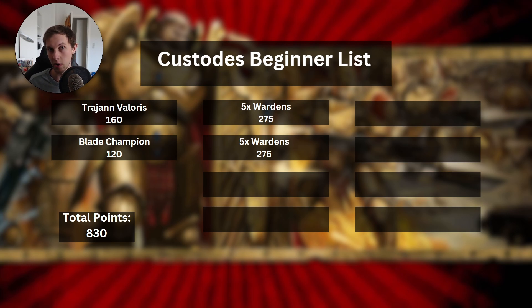A Blade Champion is also one of the newer models and he's very good in the metagame right now. He's a cheap character you can bring, and he's quite different from other characters you can build. Most characters in Custodes are just the normal version of the model with a cape or slightly different hair or shoulder pads, whereas the Blade Champion is actually a unique built character. If you want to run two Blade Champions instead of Trajan Valoris, that's completely fine as well.